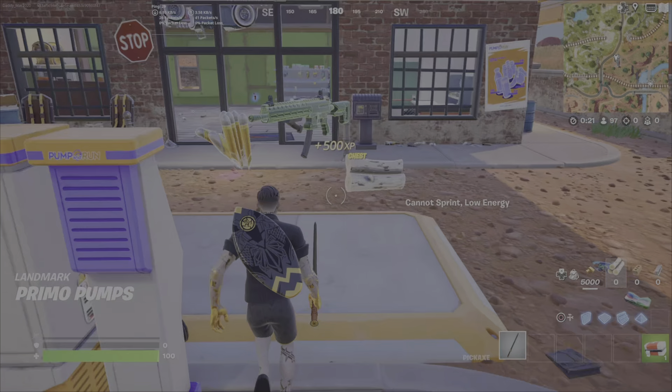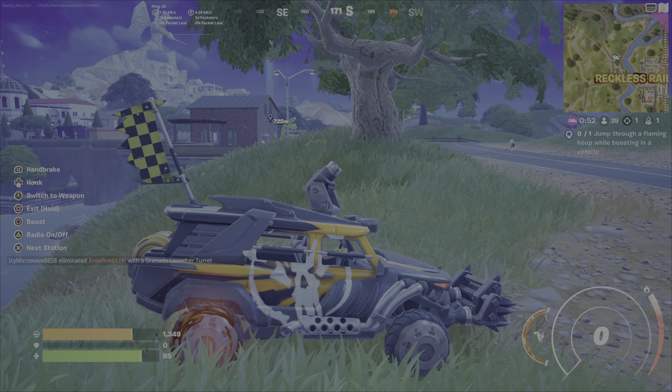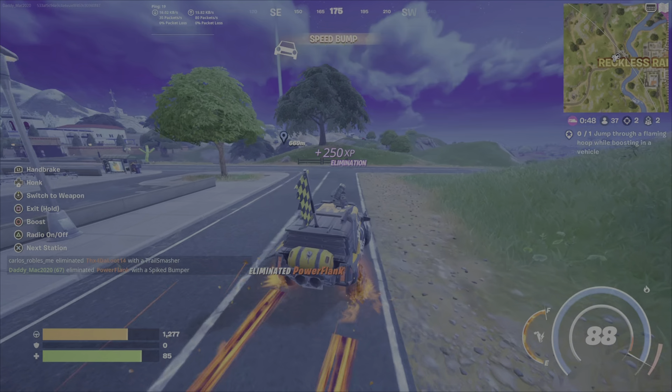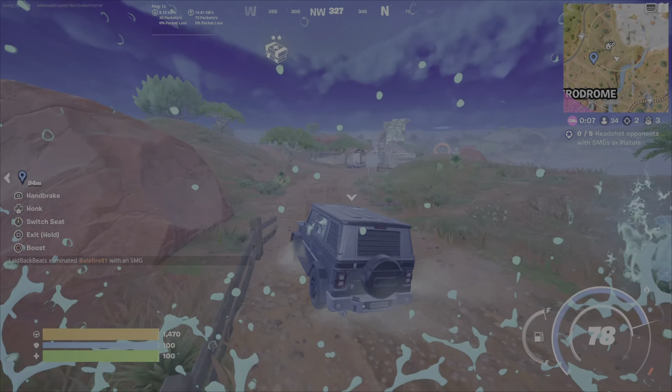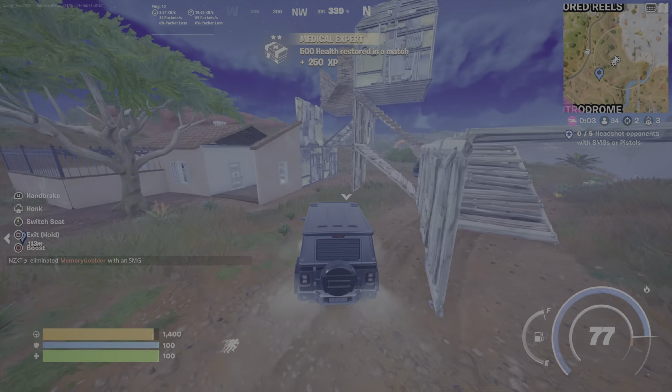These are formerly known as gas stations — they're now like service stations. Quite often you'll find at least one vehicle there. In terms of players, if you see a player rather than jump out of the car and shoot at them, just make an effort to stay in the car, run them over, and the challenge will be done before you know it.